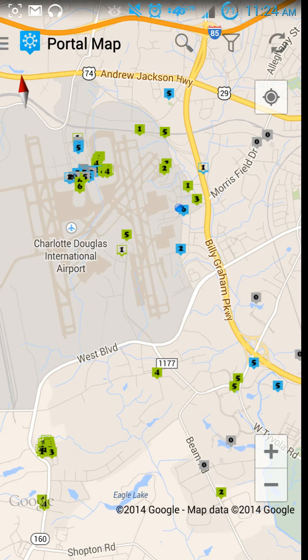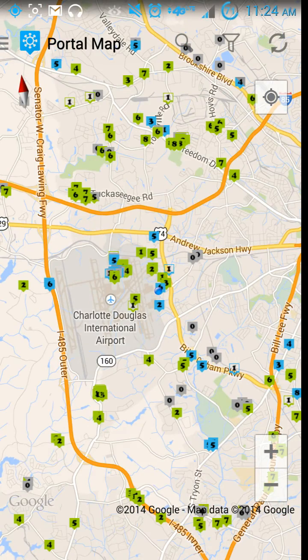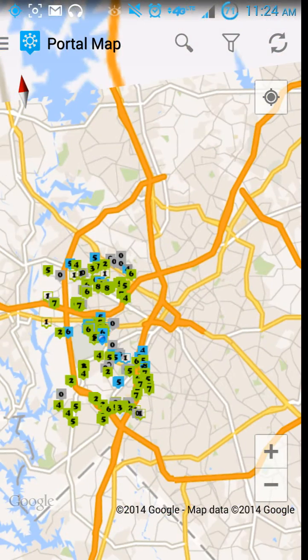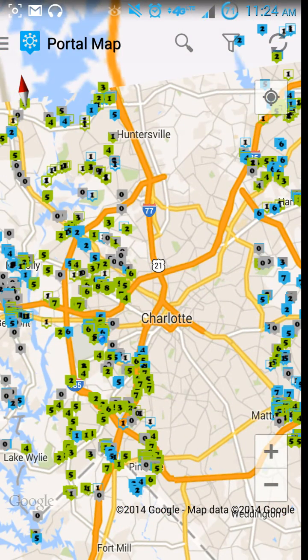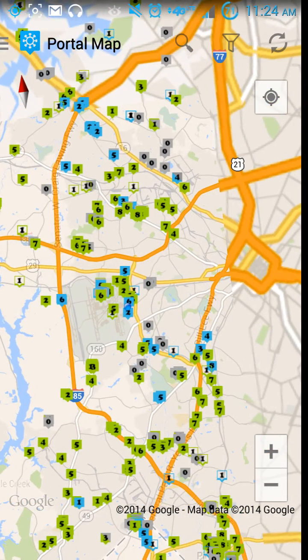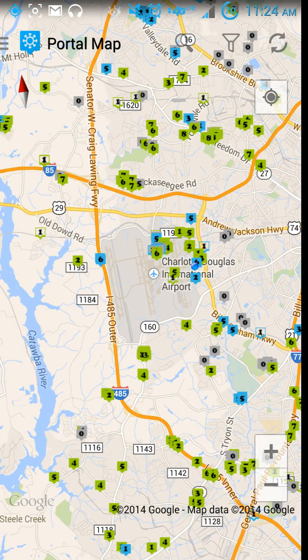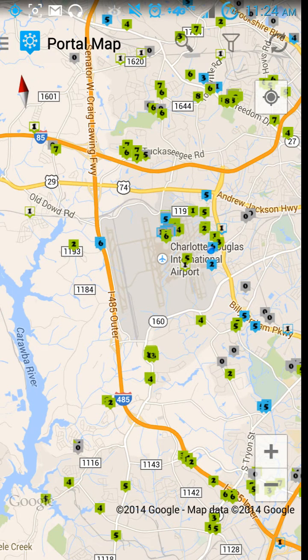Let me go over the features real quick. We've got the map style — it's a Google map style. On IITC, you have the option of using either the Google map style or the MapQuest map style, which had a grid kind of configuration. When you zoom out, this one gives you a little bit of blur when you move around, but it loads up pretty quick.